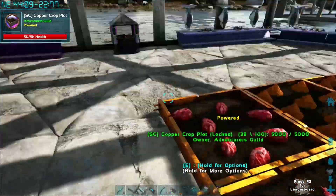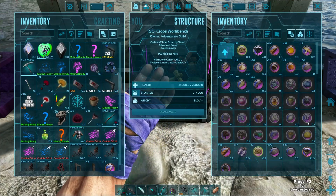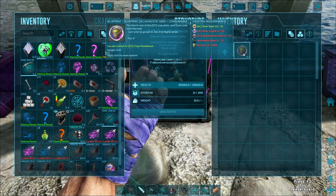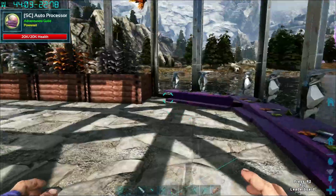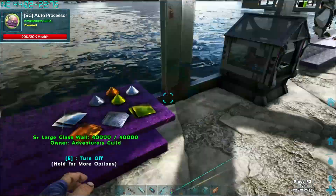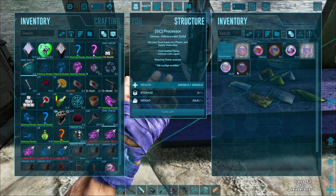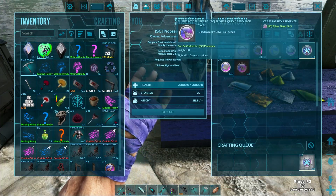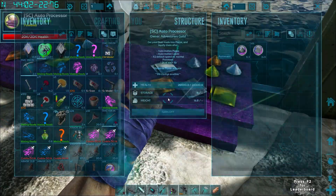Once we have enough of those seeds and the Prime Seeds, we'll finally be able to do the Narcotic from Tier 3. For that I'll also need some regular Narco Berries, some Silver Liquid which we've got, and that's all easy. We're working on it — we've already got 16 of the plates, and that's making 16 of the Silver Liquid over there. So we're crafting this stuff slowly.